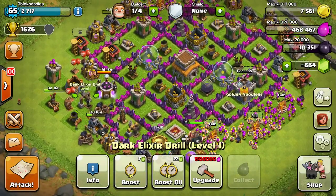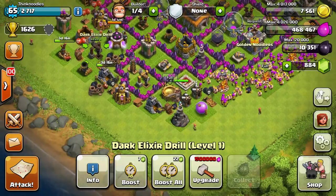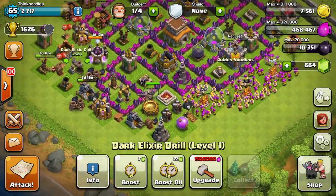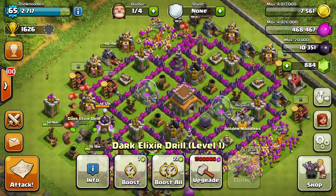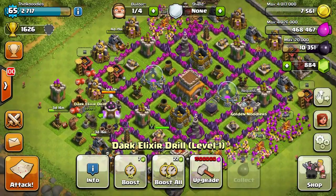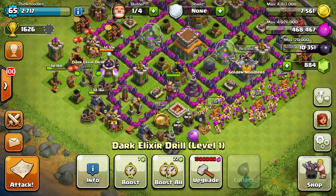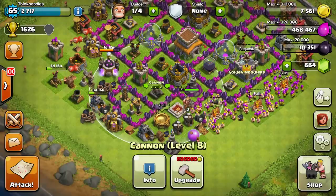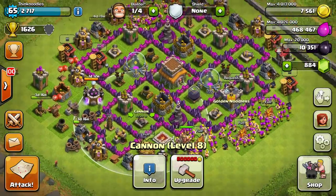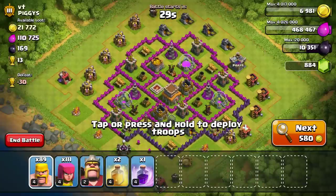I upgraded early to town hall eight without having upgraded my walls all the way. But I think that's kind of almost all I need to upgrade to finish off town hall seven. I'm getting there guys — we're going to get these walls to all gold, I think at level nine or ten. Anyway, let's get that raid going.